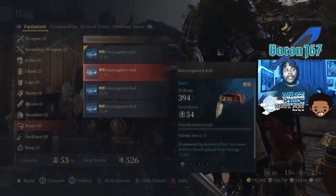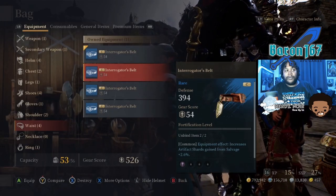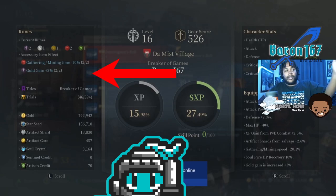The rune item accessories aren't active unless you fulfill the requirements. So if I want to get gold gained plus 3% per everything I do — to get that 3% gold increase — I right now have one purple rune equipped and I need to equip one more. So let's go ahead and equip it.